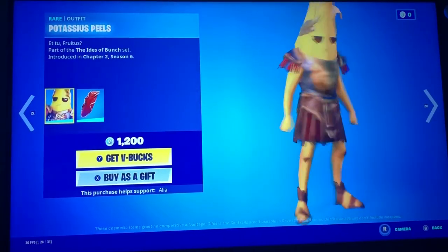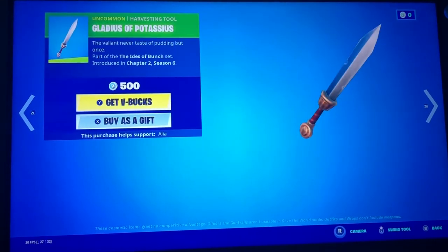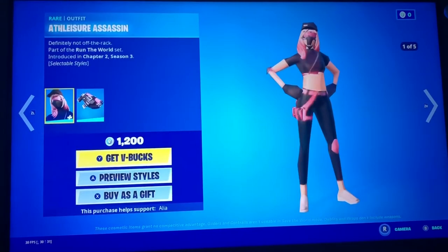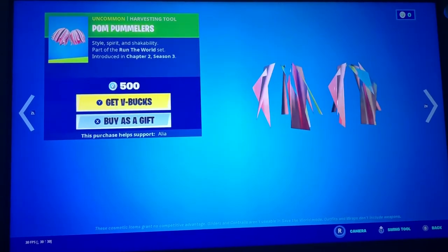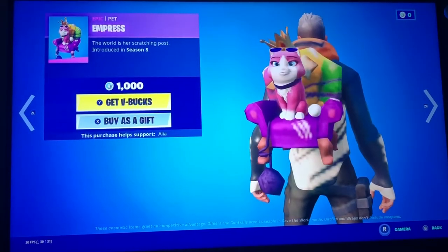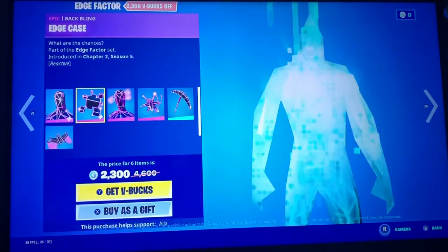In the featured we have Potassius Peels, Gladius of Potassius, Athleisure Assassin — they're five styles — Palm Pummelers, Empress, The Edge Factor, Hedron, Edge Case.